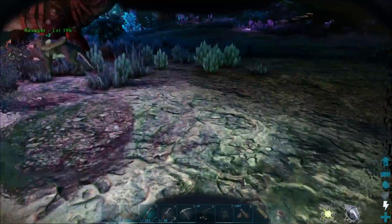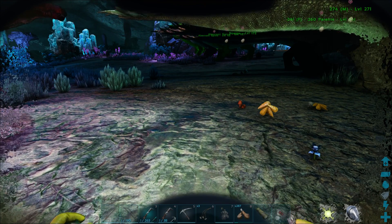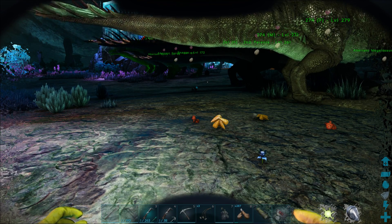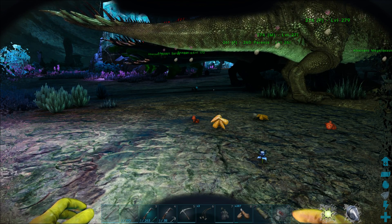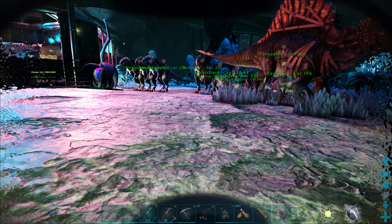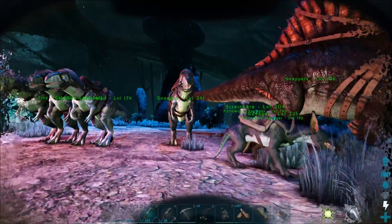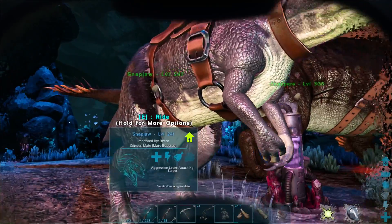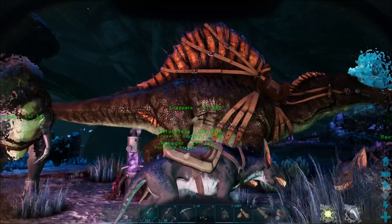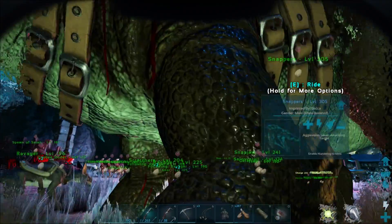I carried on the next day and managed to find another megalosaur — a male, around level 150, not as great but still a male. I already had the high-level female we tamed together on camera, so while waiting for the spinos to mature I managed to breed Snapture. I'll admit I haven't used him because I've just absolutely adored the spinos so much.